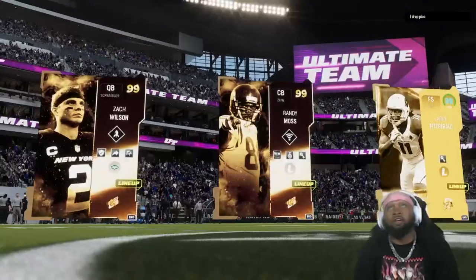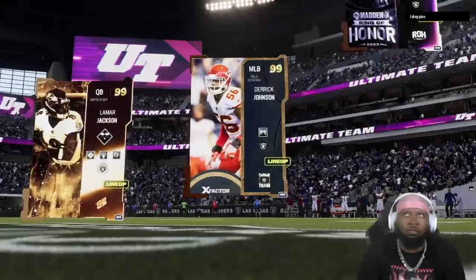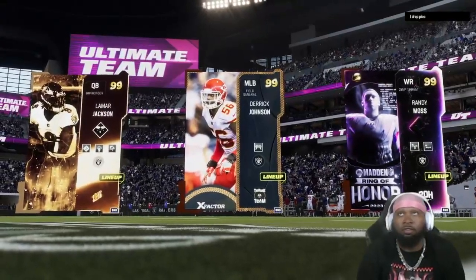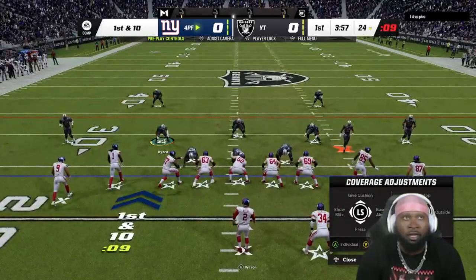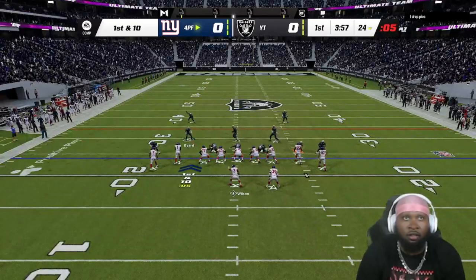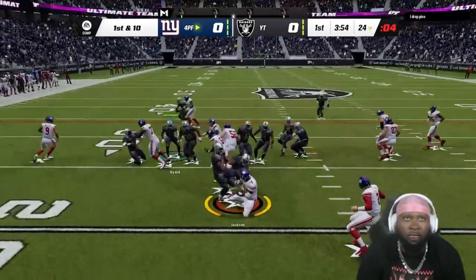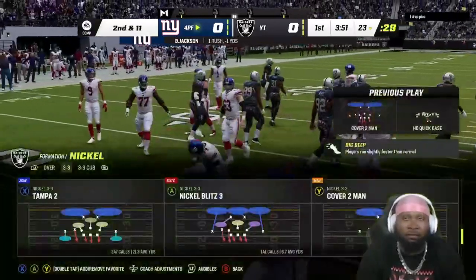Alright, jumping into another game — Zach Wilson, Randy Moss, and Larry Fitzgerald. Their guard Raider boys right there, so let's see how this goes. Starting on No Fly Zone, let's see what we can get going here. See if we can get another early exit — that would be nice.